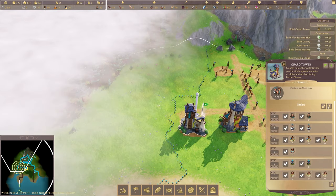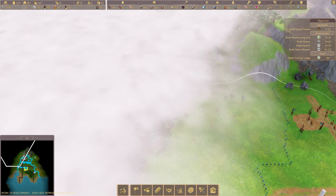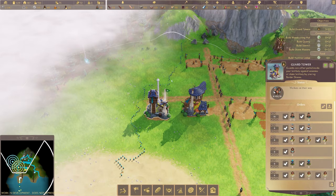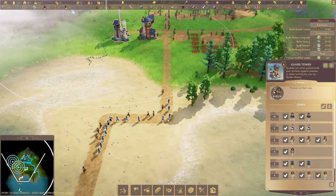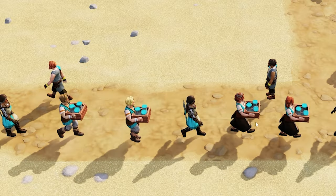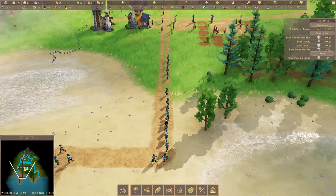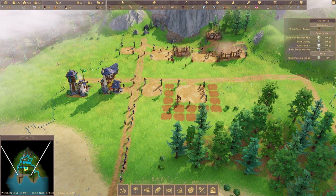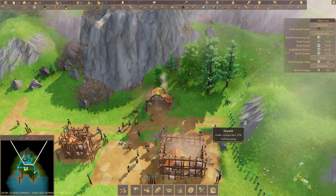The guard tower's been built, so now we can use it to set our claim focus - we want them to focus on expanding the claim. Set them focusing that way and we'll see the little guards come out. They're carrying those little statue things that are the barriers, and they're going to move the barrier back so we've got more space. Then we can start building out that way - that seems like really good farm area over there, so maybe we'll put our second farm there with a bakery.